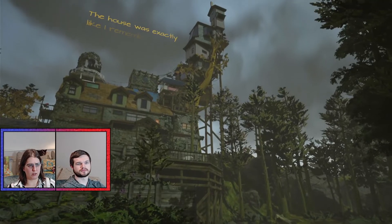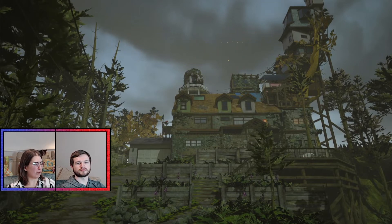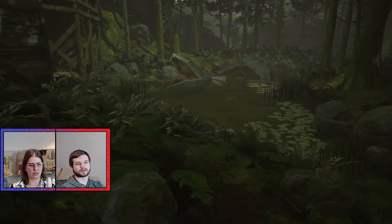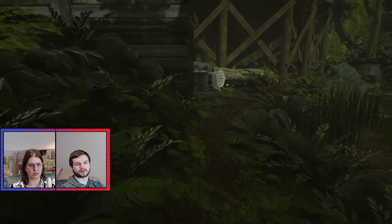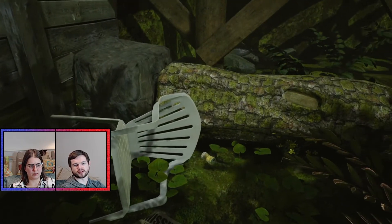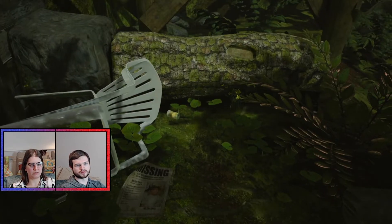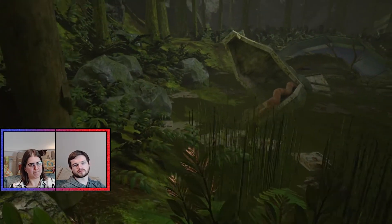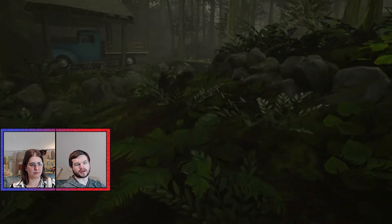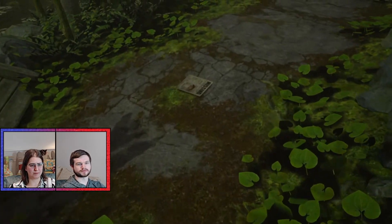"The house was exactly like I remembered it, the way I've been dreaming about it." That is one rickety house — that is a series of unfortunate events of a house, isn't it? There's another missing poster. Yeah, that pan is floating. You know, you can get AAA studios that can't get objects to line up perfectly even with physics-based systems, so just one of those things.